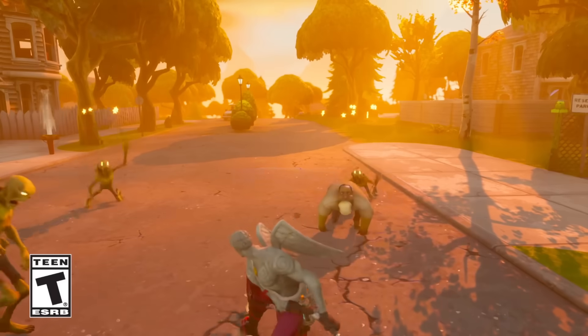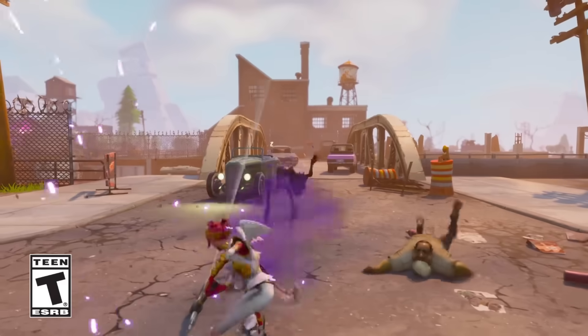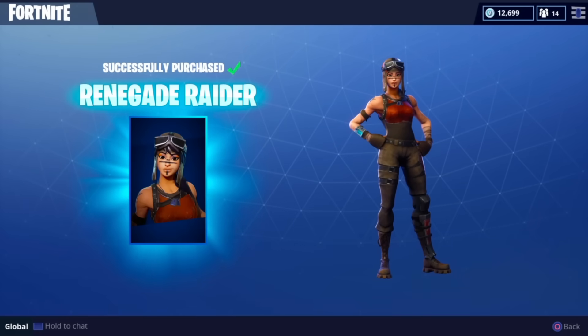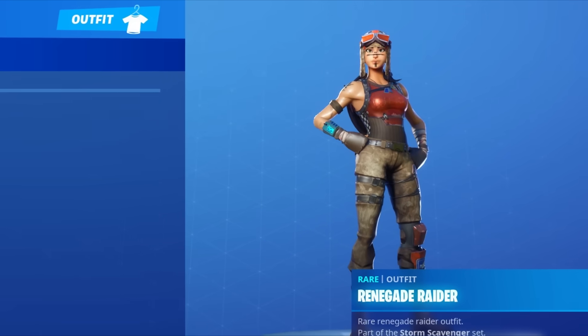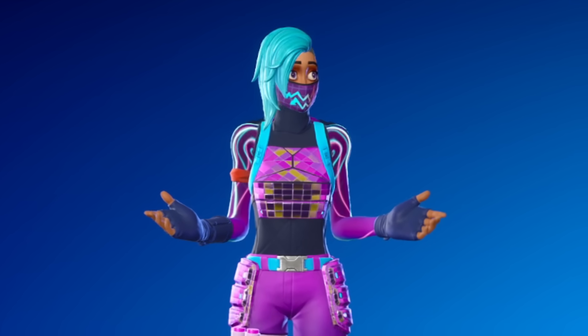Most of these skins that released early on were actually from Save the World. A lot of people thought the Renegade Raider was going to make a return, because in Chapter 1 Season 8, Fortnite granted owners of this skin the checkered edit style, which was kind of random.